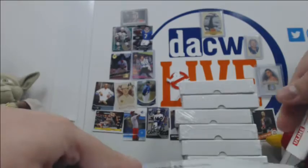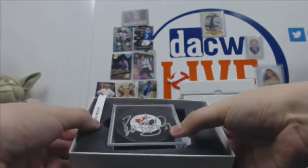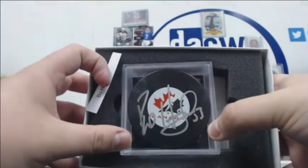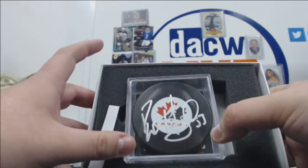Bring back the Burger King — come on! Oh there we go, that's a nice one. Bo Horvat right there, Team Canada puck. Big auto, nice and clean, with the Canucks right now. One of the few bright spots on the team.